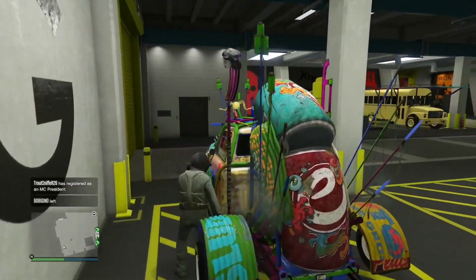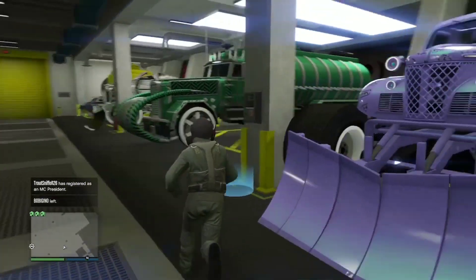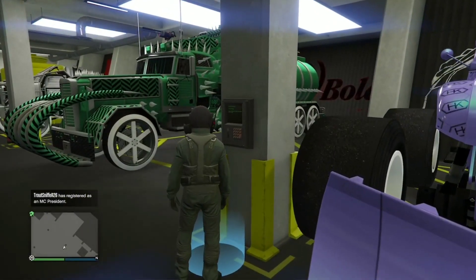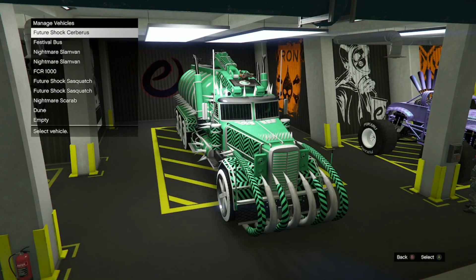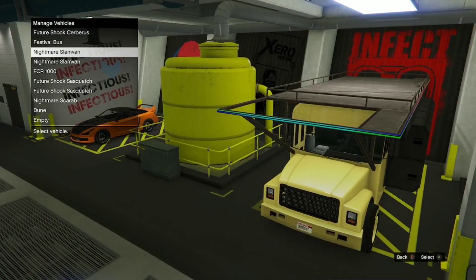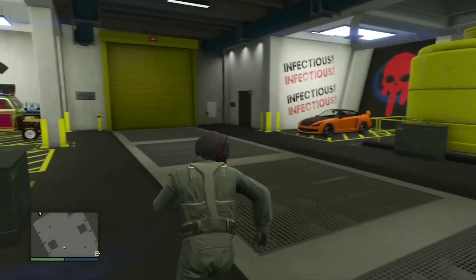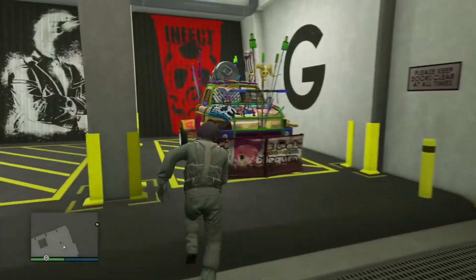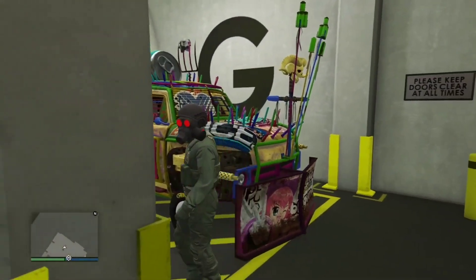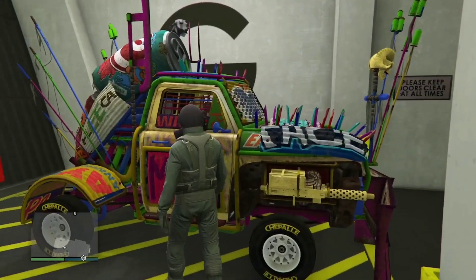Get out of the car and go to Manage Vehicles. It'll be glitched out, so you'll need to spam right on the D-pad to access it. You should now see two Nightmare Slam Vans — there you go! The game shows it as an Elegy visually, but the game is just confused. It is 100% working.